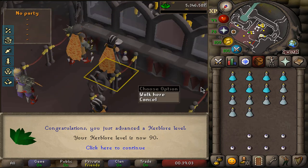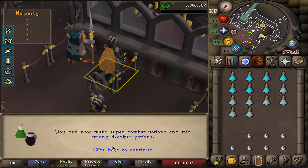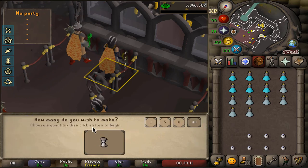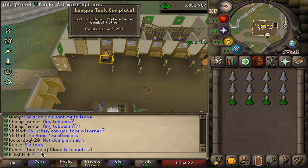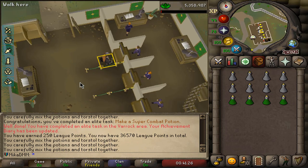Just one more level to go. I had to dive into my guams to finish this off, but there is 90 herblore — the ability to make a super combat potion. We'll make a few of those when needed for tasks. And that's a 250-point task alongside an elite Varrock achievement.